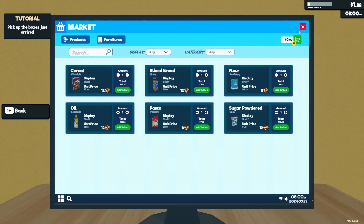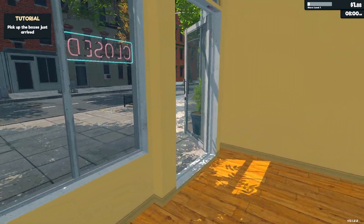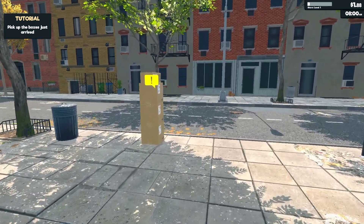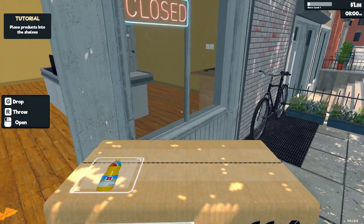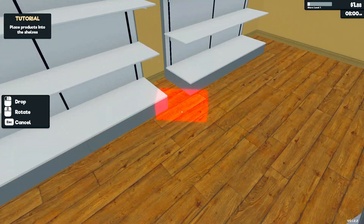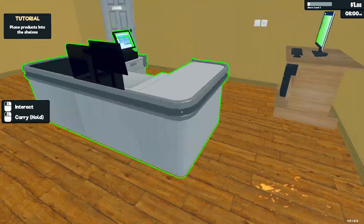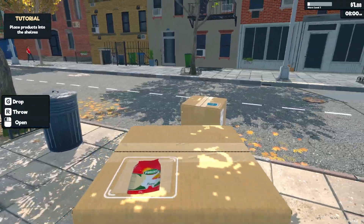I'll purchase. I'm gonna have like barely two dollars left but that's fine. Pick up the boxes that just arrived — I can pick this up. I can either drop or throw them. Where do I actually drop? Oh, there — okay. I'll get the other ones. Can I grab two at the same time? I guess not.